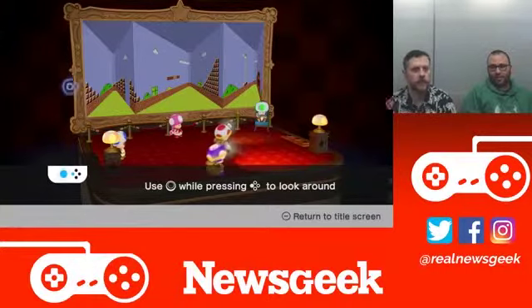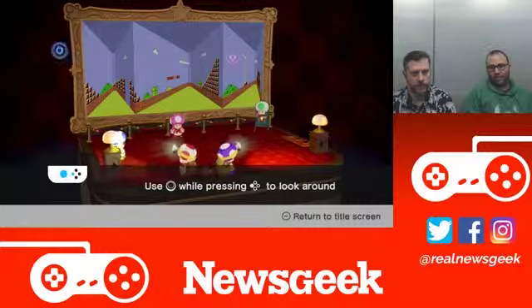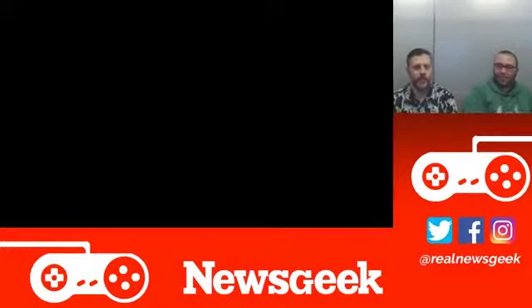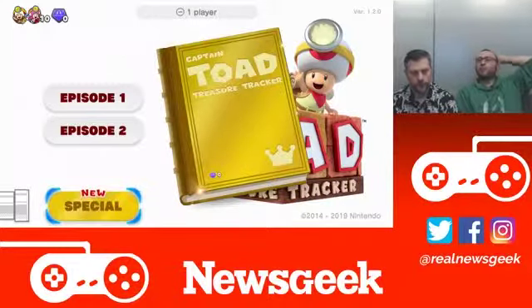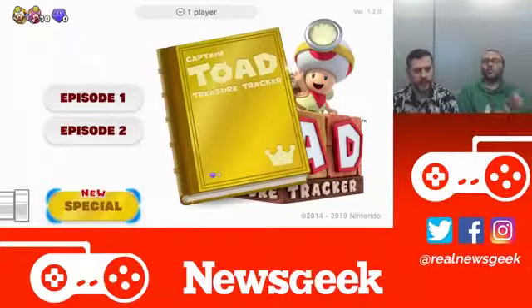This is out now for the Nintendo Switch. The DLC dropped today — a free update on February 13th — and it opens up co-op play with a never-before-seen purple toad. Not the blue toad or the yellow toad, but the purple toad!